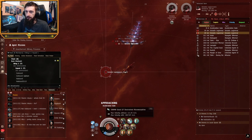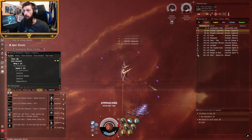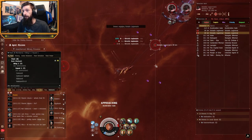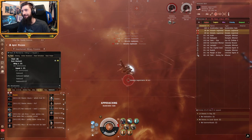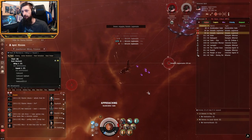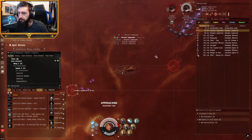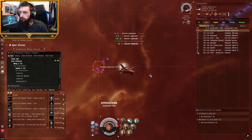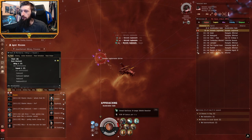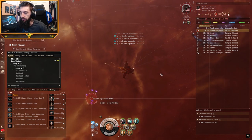Anytime we can mitigate DPS by running away with the microwarp drive, we should - we are faster than everything. We should go ahead and launch our drones as well. Unfortunately with low skills we have low DPS, so things take a little bit longer. I set the drones onto the target as we're firing the third set of missiles. We made it to the gate without using our prop mod.